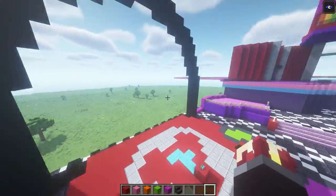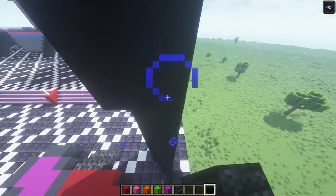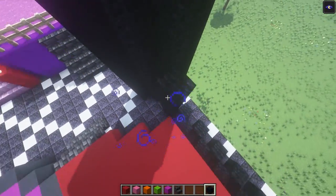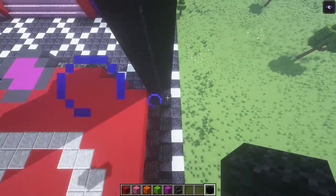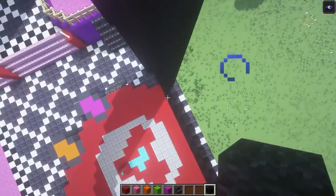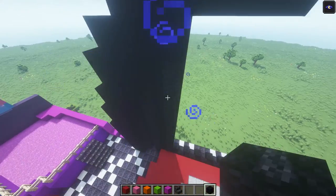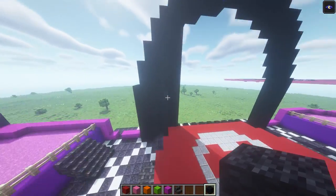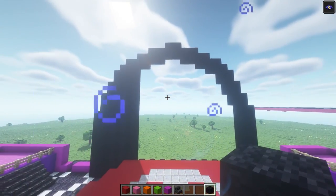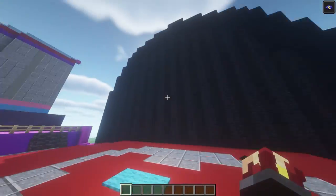Now let's just go ahead and add in the actual curtains. We already have kind of the outline for it. You are just going to go ahead with your black wool and raise up all of these pillars of black wool until it cannot go up anymore and is completely covered. Just keep doing this whole pattern all throughout until you get to this end. And there we go — that is the fully completed stage and the main curtain that is behind the stage.